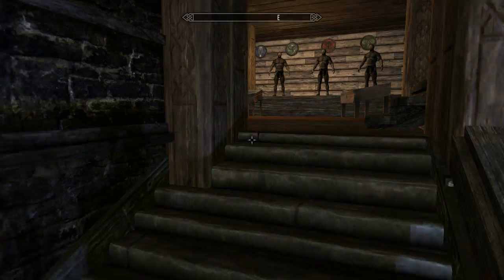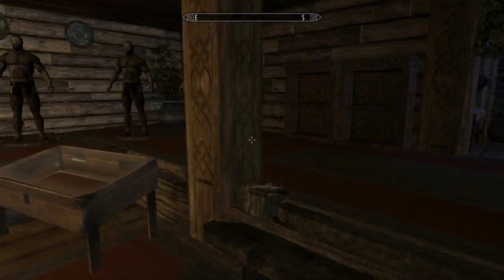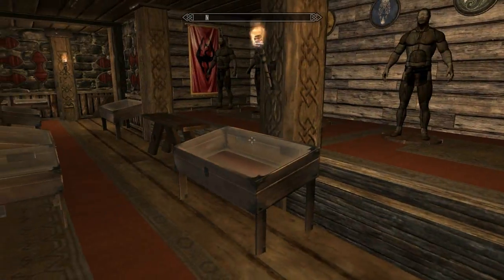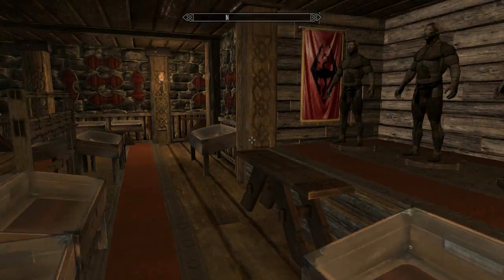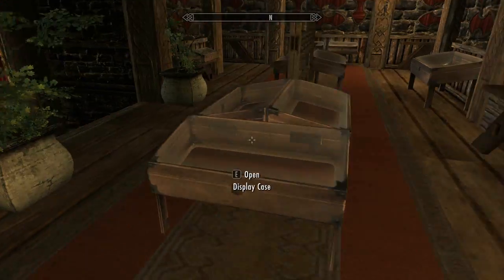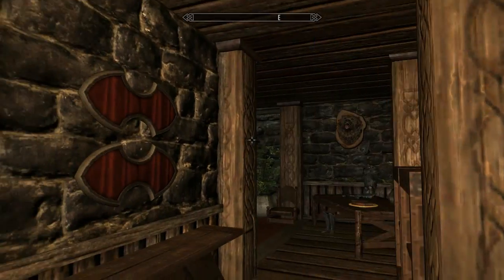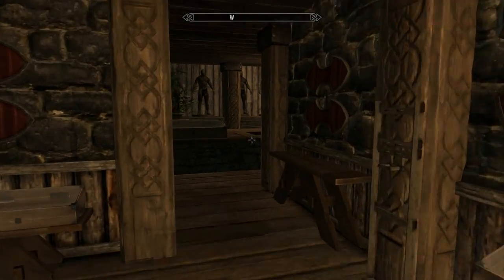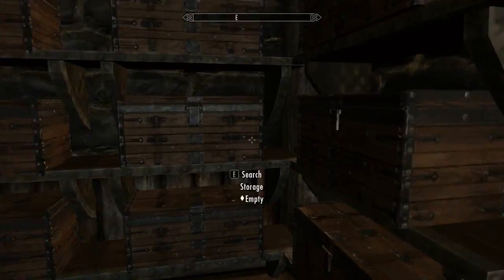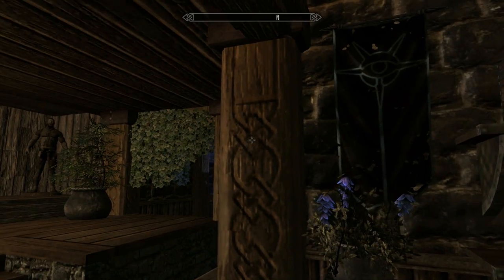We have a display case here - whoa! I like that kind of house with lots of mannequins. I love displaying stuff. This place is gonna look so badass - so many display cases, oh my god. So many weapon racks - holy shit, this place is big! So many chests, I'm flipping out, this is too cool.